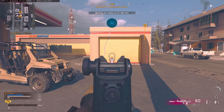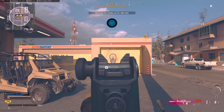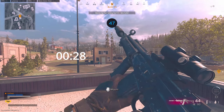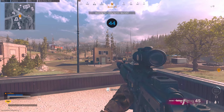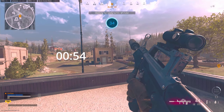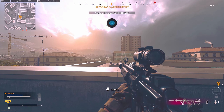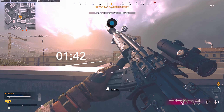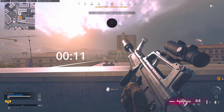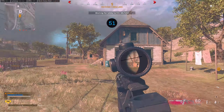I believe these two guns both have a place in the meta. Essentially, the QBZ is better in almost every aspect except for the time to kill when compared to the Fara. The QBZ has naturally good ADS, naturally good recoil — it just kind of stops after maybe your 20th bullet. It has the same visual recoil as the Fara. Both have good bullet velocities, and the QBZ has a faster reload speed.